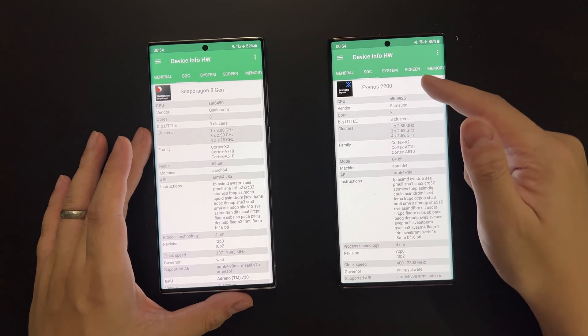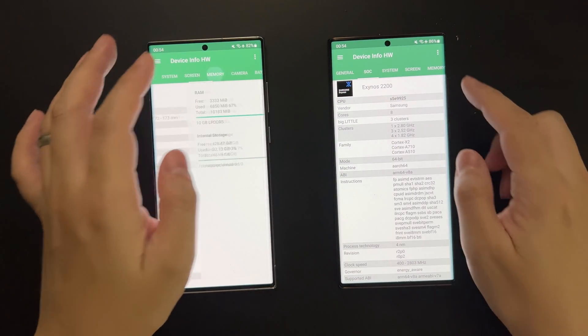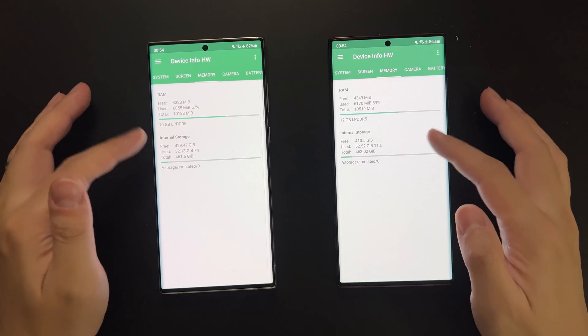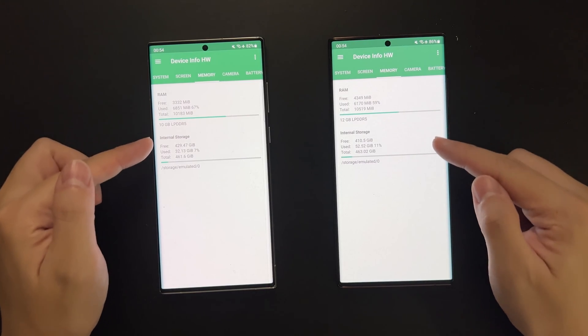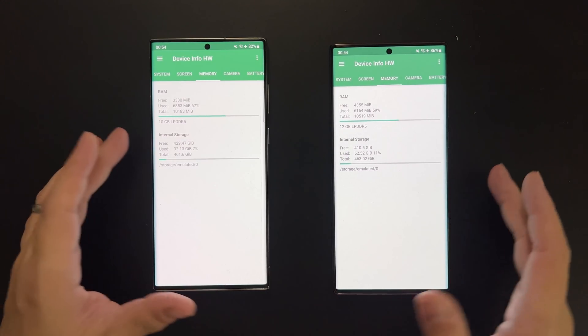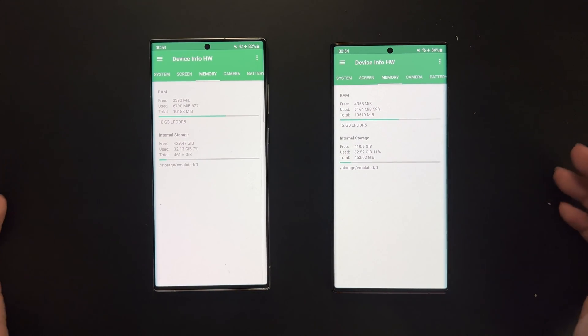You can see the processor info from here. So Snapdragon and Exynos. Both these two devices have 12GB of RAM and 512GB of ROM. So everything on these two devices is the same except for color and the processor.